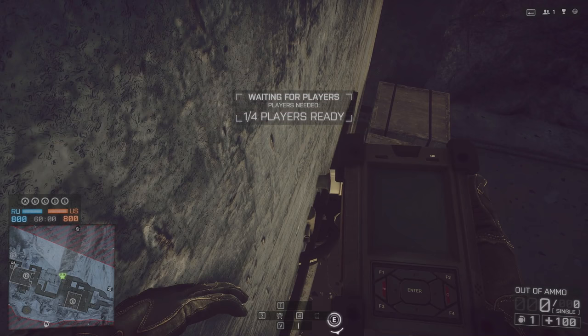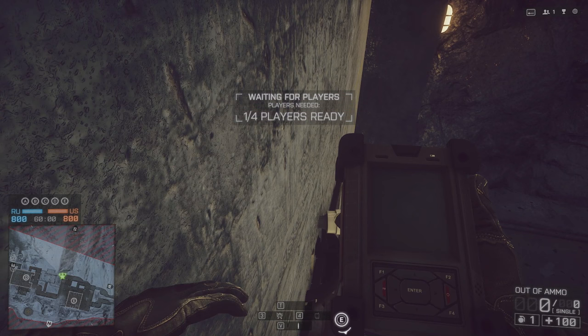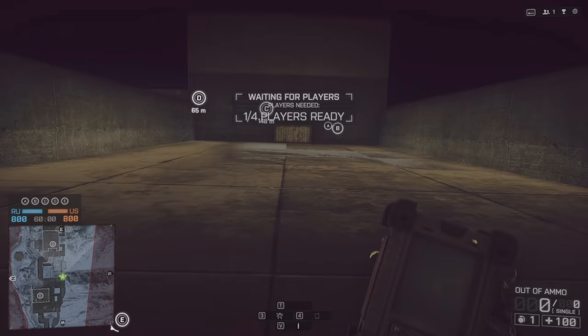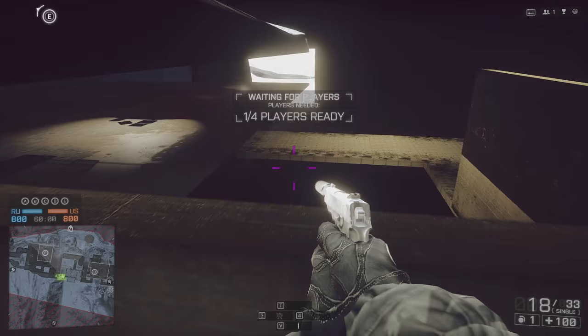This spot is pretty good on its own, but we're going to do a glitch. You're going to have to get your MAV and place it inside the wall where it's sticking straight up and not going outside the wall. Then hop right on top of it — it might take a couple tries. Go prone and just keep dragging your body into the wall, and after a few moments you should be able to get inside the wall.